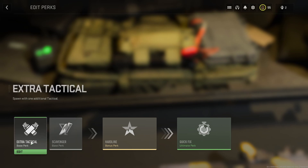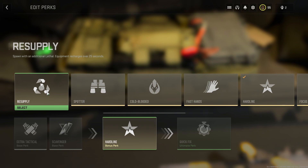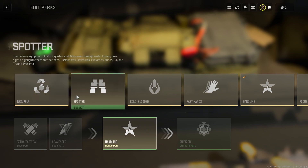Now moving on to the bonus perks. First is Resupply: your lethal equipment — grenades, semtex, molotovs — you spawn with an extra one, and they recharge over time. So you don't need to go to a munitions box.